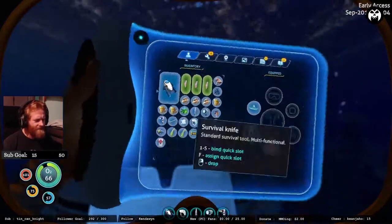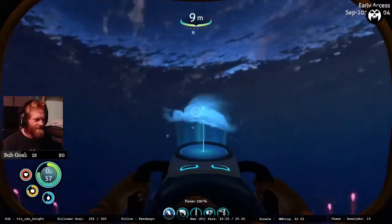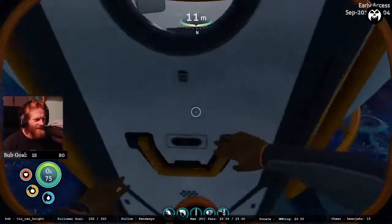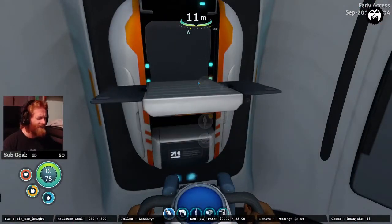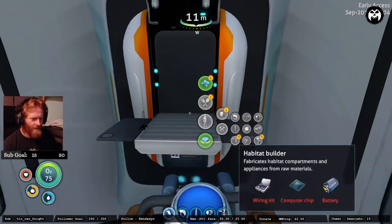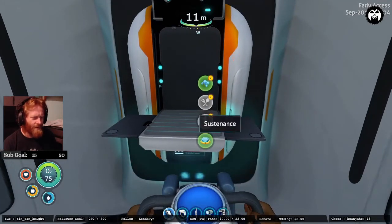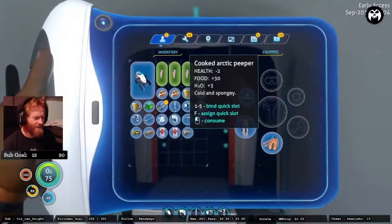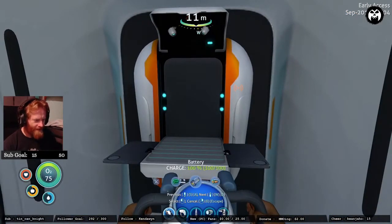I've got two titanium but I need two copper, so we're definitely going to have to go find some copper. You know what we could do to help us find copper? Let's make our resource finder — the mineral detector. We need a battery and titanium. I can make a battery — but instead of using a full battery to craft it, I'm going to switch the battery out of the habitat builder.